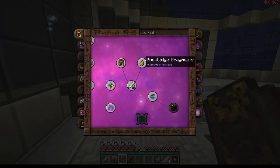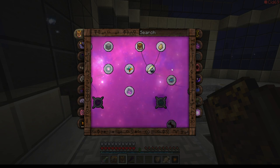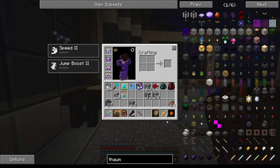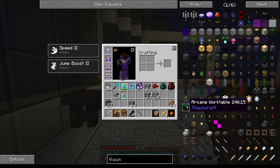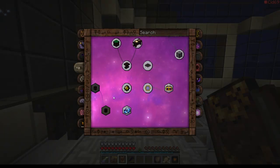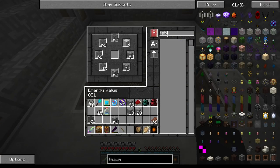Let's consult our Thaumonomicon — I can't remember how to make the crafting table thing. One of those things you just do once. An arcane work table, that's it. I don't know how to make an arcane work table, that's not good. Artifice — goggles are revealing — there we go, it's a table we need. Why did I think it was a bookcase? Okay, table.